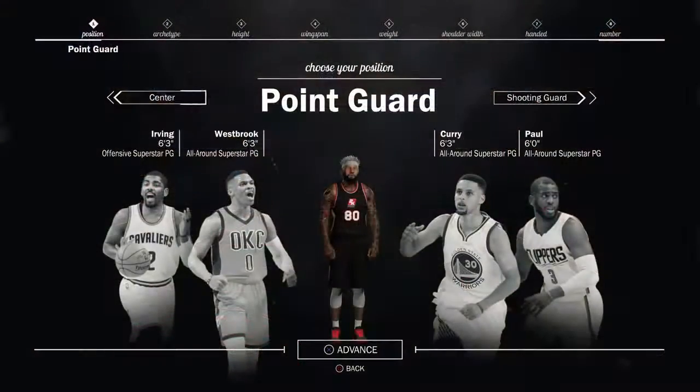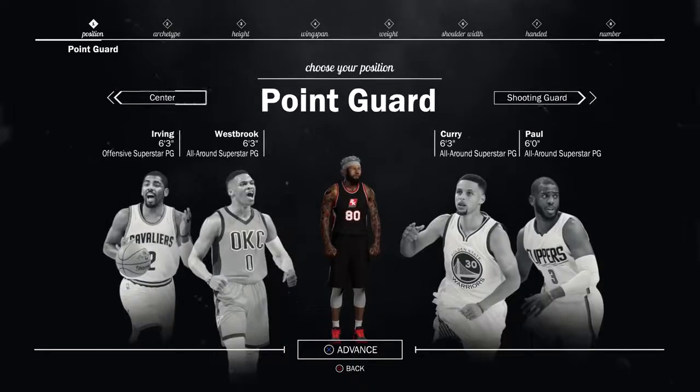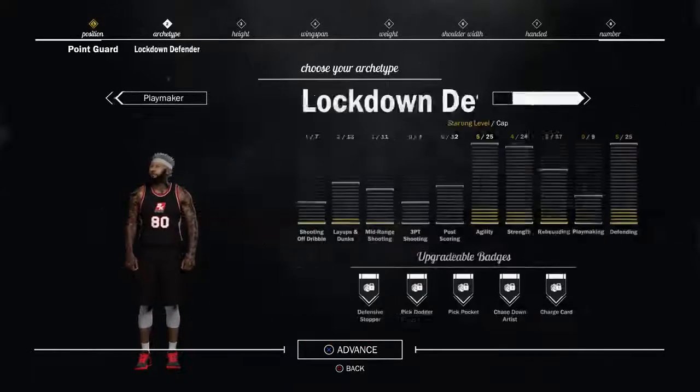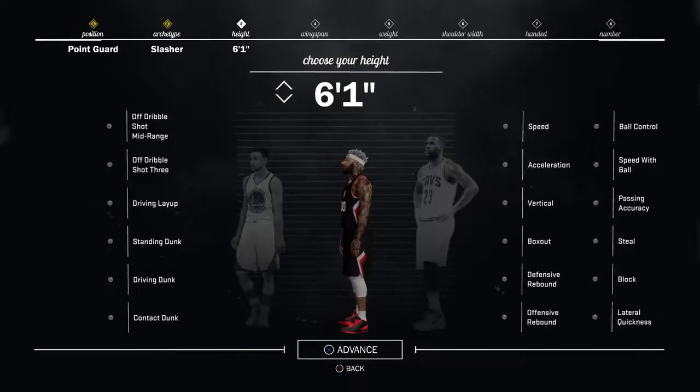Let me show y'all what I did. First thing I did, I created a point guard. Because you wanna get the best ball control, you gotta go point guard. And that's also how you get the Acrobat badge — you wanna go point guard basically.